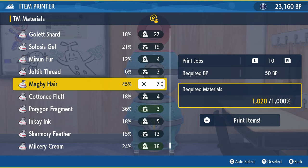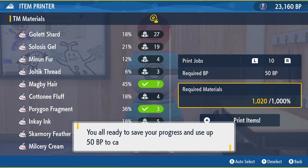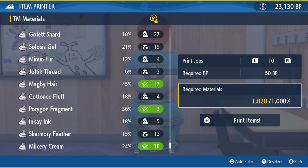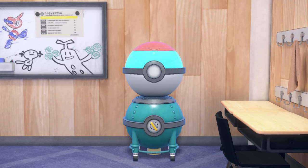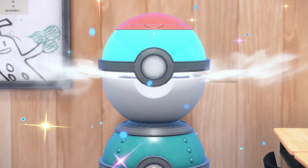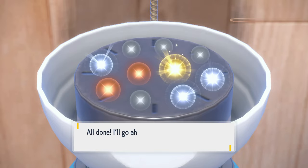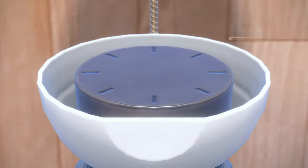I went with the 100% option here, which costs 50 BP — no big deal. Let's go ahead and use it. At first it's going to give you probably worse items, and as you can see, it didn't really give me the better items this time.